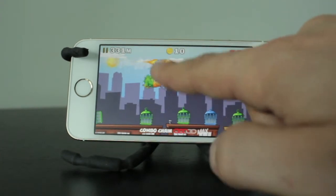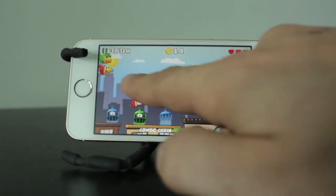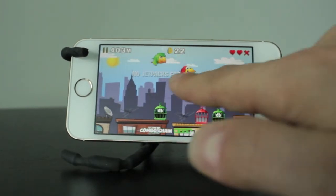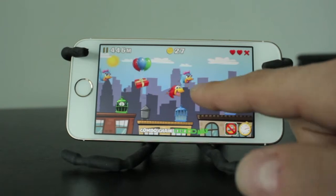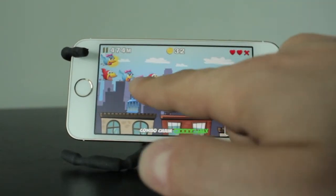Throughout the game you'll notice dynamite floating up at you, and what you want to do is swipe across the balloons to drop the dynamite down. You'll also notice power-ups appearing — just swipe across these to get them. These will be things like extra lives and no dynamite for 10 seconds. You'll also notice little presents pop up, and you just swipe across the present to get the coins inside.